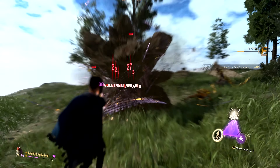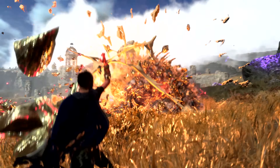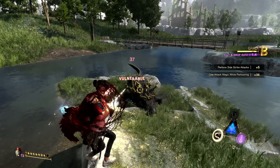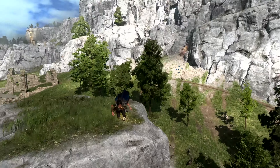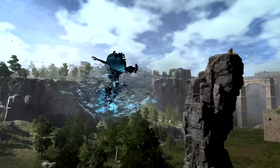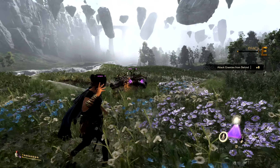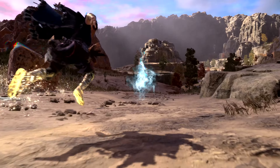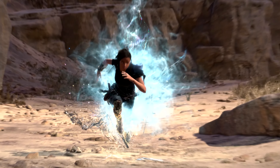There are multiple types of spells Frey can learn to deploy, and each type of magic will have its own array of attack, support, and parkour skills. Frey will have access to the base spells of each magic type, with powerful upgrades available to earn by collecting mana.